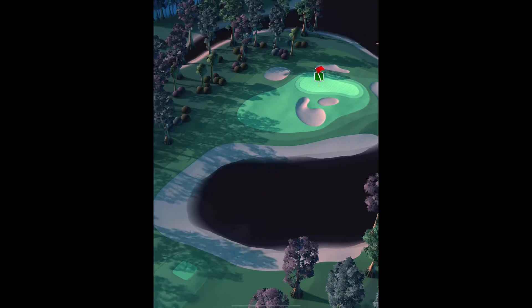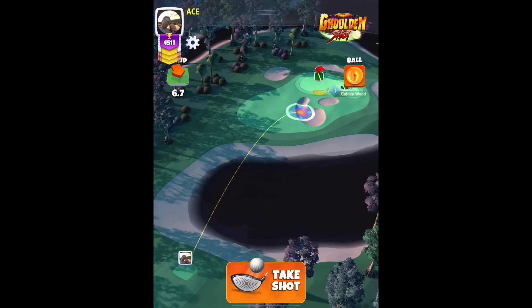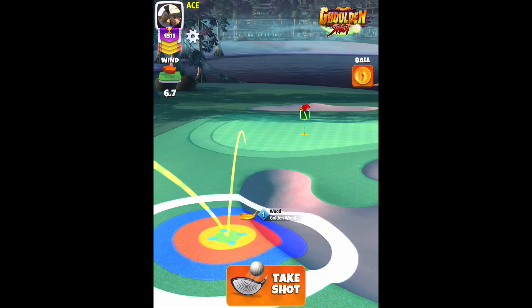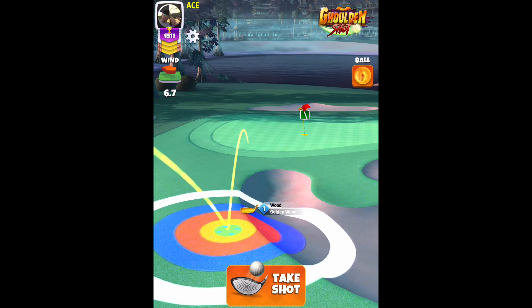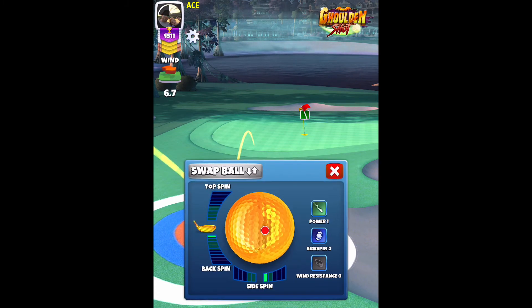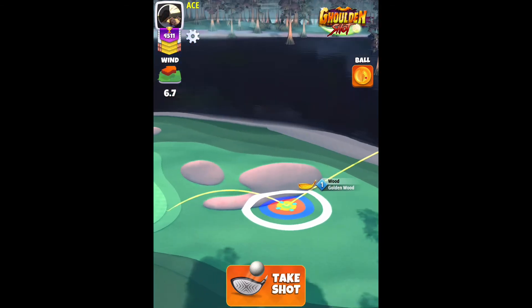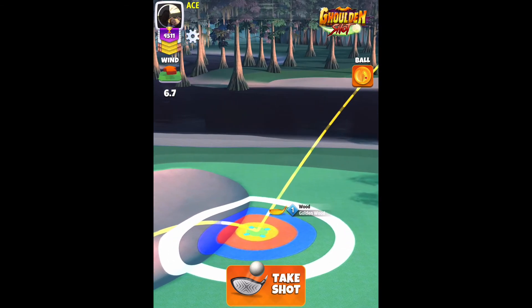Alright, I need to get the yellow ring. Again, 2.7 bars of backspin, 2 bars of sidespin to the right with the same exact starting position. 6.7 equals 3.9 rings.